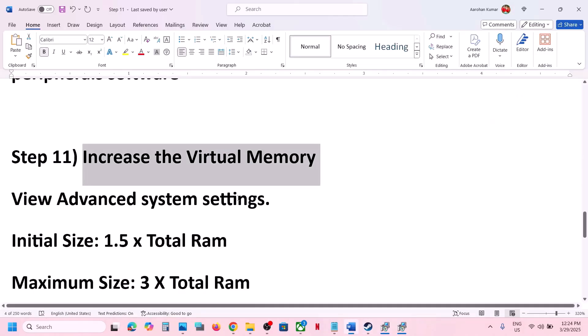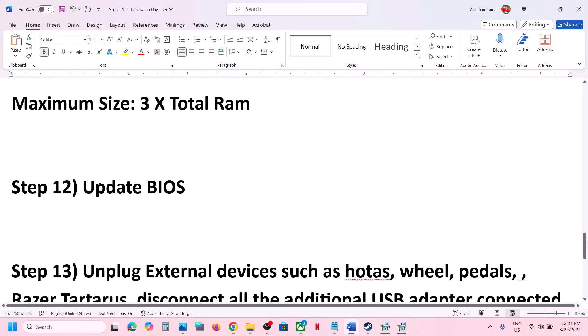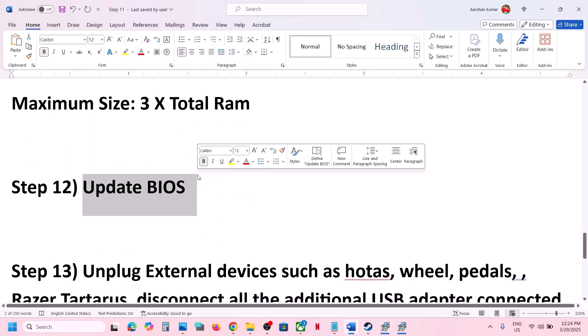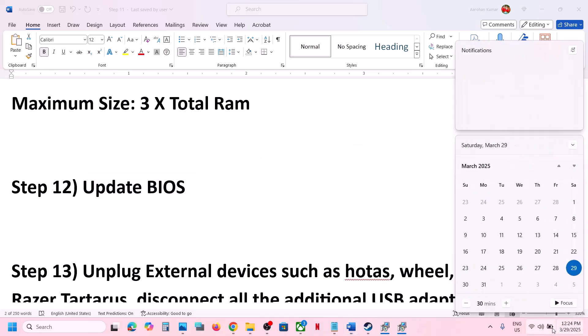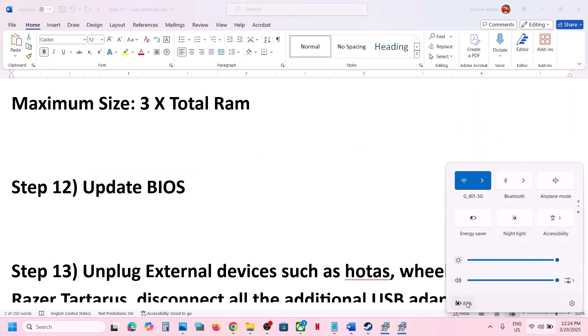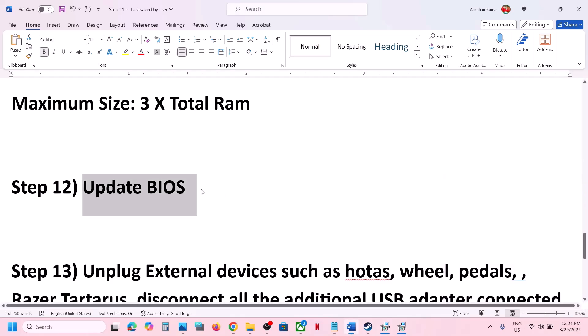The next step is to update the BIOS. Go to your system manufacturer's website, select your model number, and update the BIOS. If you are on a laptop, make sure the battery is above 10% and the AC adapter is connected before updating. After the BIOS update, log into the computer and launch the game.